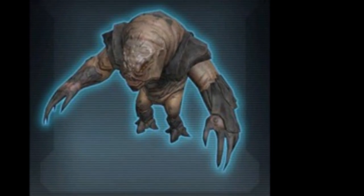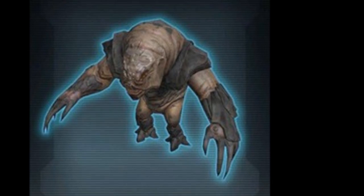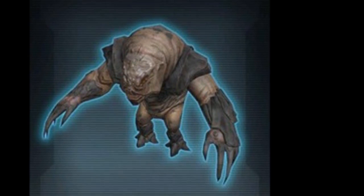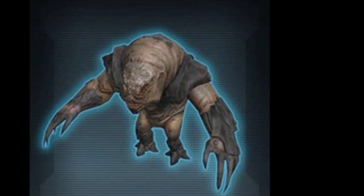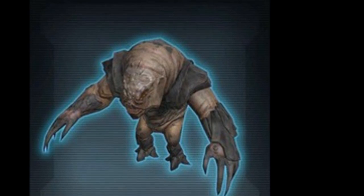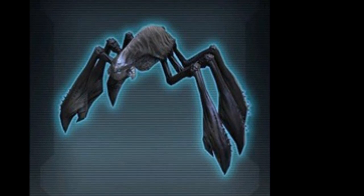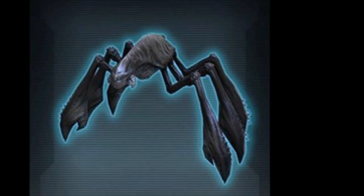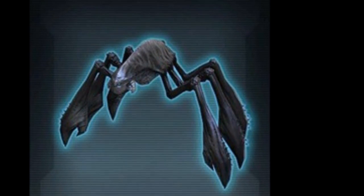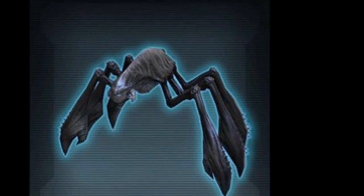We have two new pets — the Juvenile Nathema Spawn and the Juvenile Dusk Acklay, both Silver Rarity. Surprisingly, these are not reskins; they're miniature versions of mounts. For the pet collectors, that's going to be pretty cool. They're also probably going to sell better on the GTN than other pets because people don't already have any version of them, so they might fetch a good price.